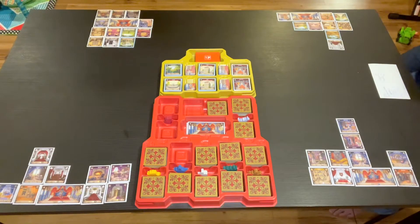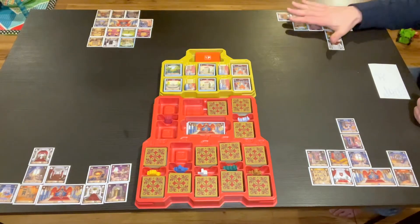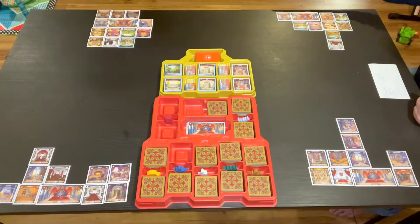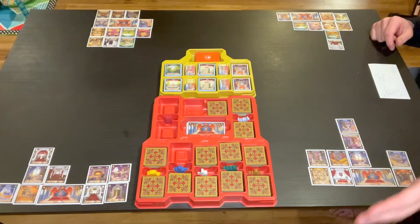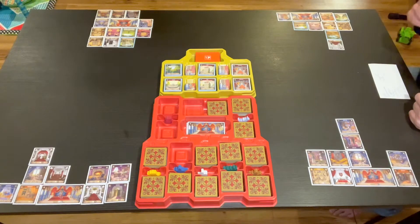Between Two Castles of Mad King Ludwig is a mashup of the original Castles of Mad King Ludwig by Bezier Games and Between Two Cities by Stonemaier Games. Just like in the original Castles, each player is a master castle builder tasked by Mad King Ludwig to build him a castle. The difference here is that instead of building one castle, you're building two — one with each of your neighbors.